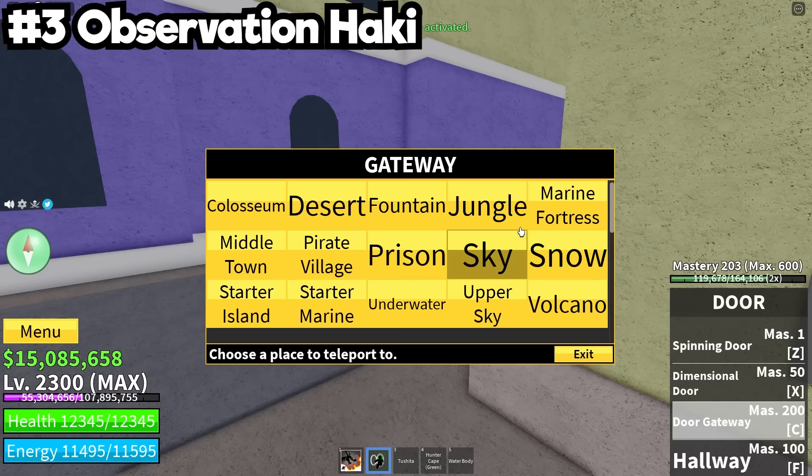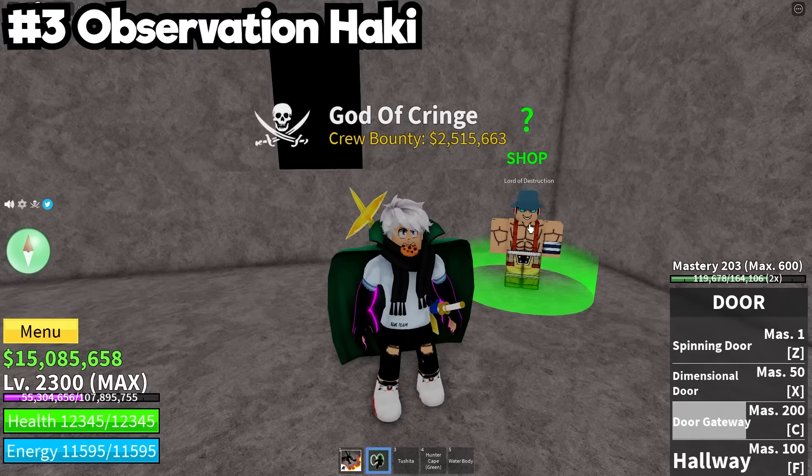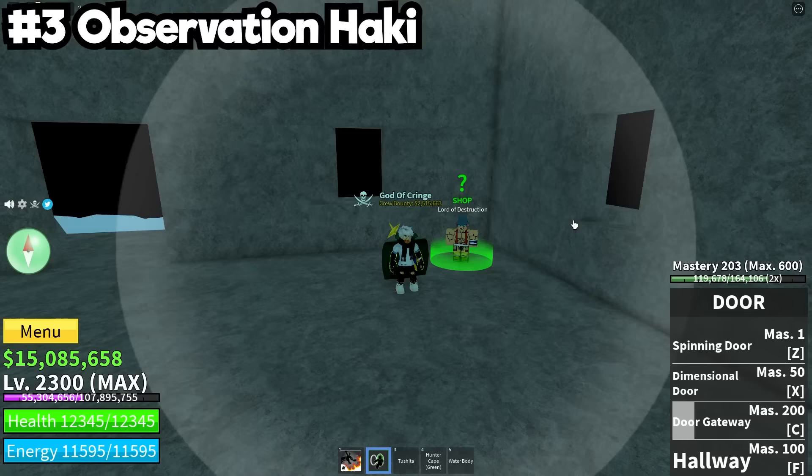Even if you didn't want to use the Saber, you still had to get it — because without the Saber, you cannot talk to the Lord of Destruction. Once you've unlocked Saber, at least version one, he will sell you Observation Haki. You've got to have Observation Haki. This is what keeps you alive in the game.